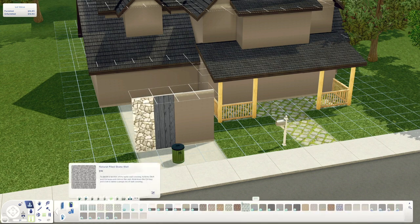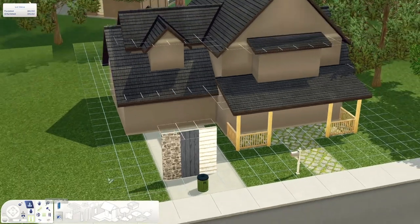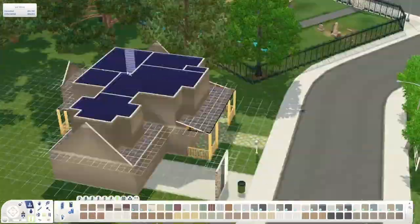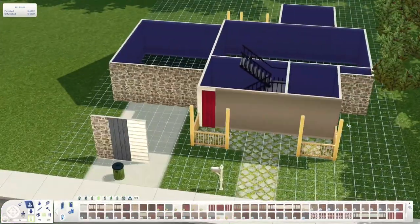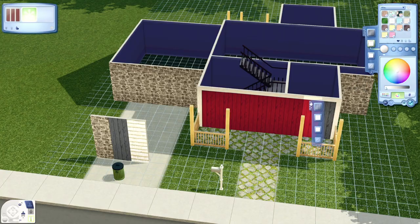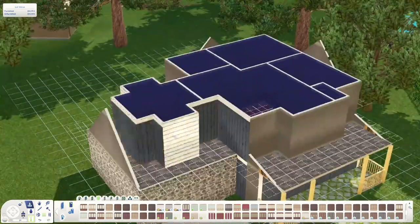Sorry to everybody who really likes spiral staircases, but I've just always thought they're hideous. So we went with the custom U-shaped ones that I use in a lot of my builds, which I will leave linked in the description for those of you who want to download those and have this house appear as it does in the video.